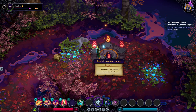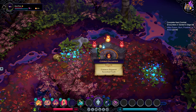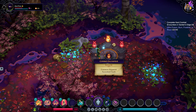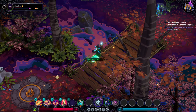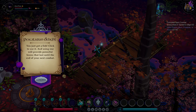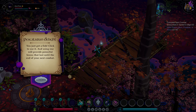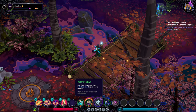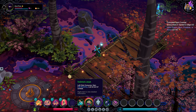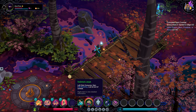I believe I've been doing the hard ones, that's why I'm hurting. Fishing spots — pescatarian delight. You just got a fish, click to use it, and using one will provide powerful booms that last until the end of your next combat. Helmet crab: gain 3 shielding, lost at the end of combat.